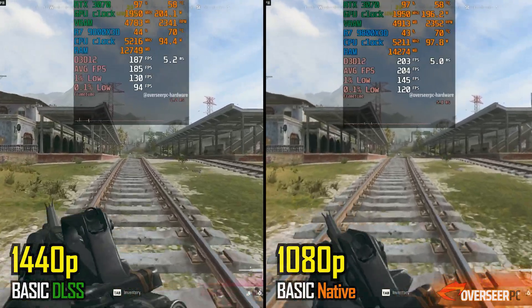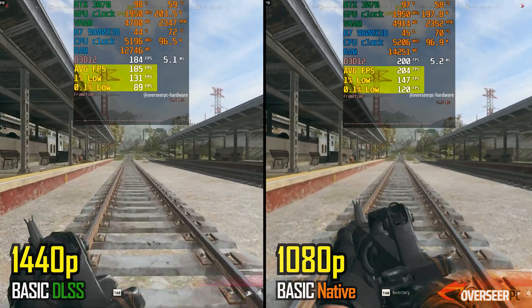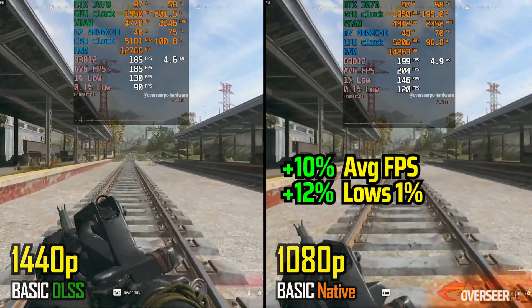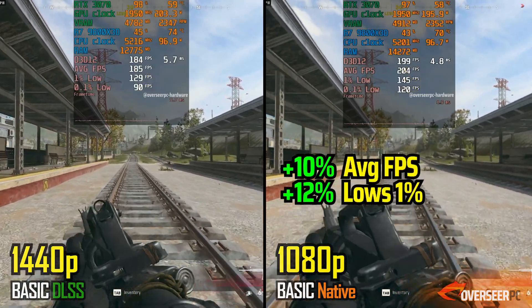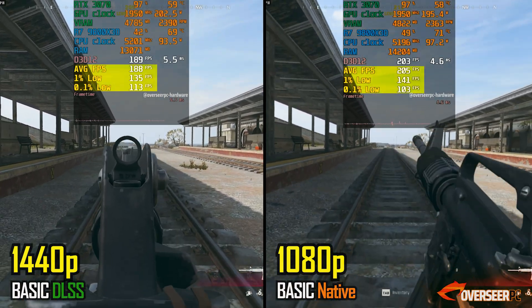At Warzone 1080p native, you'll see around 20 FPS gain on average over the 1440p with DLSS, and a slight improvement in the lows. This trend holds true during the firing benchmark as well.